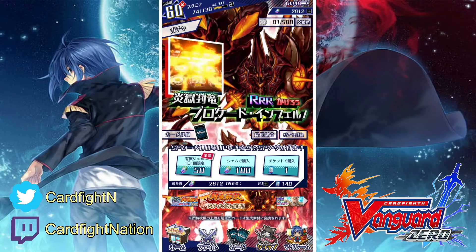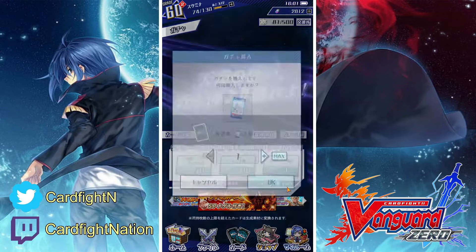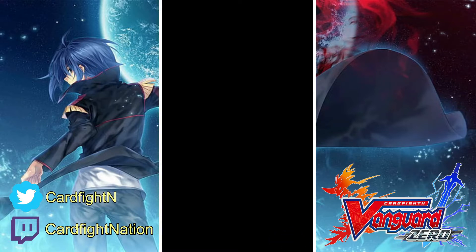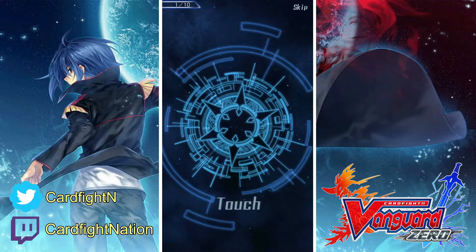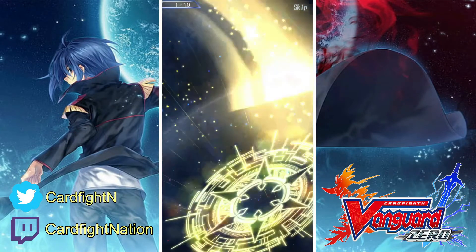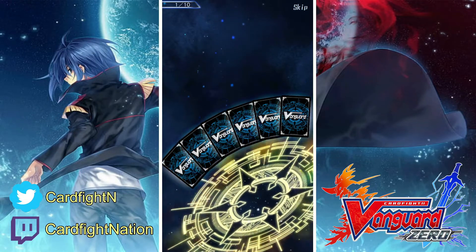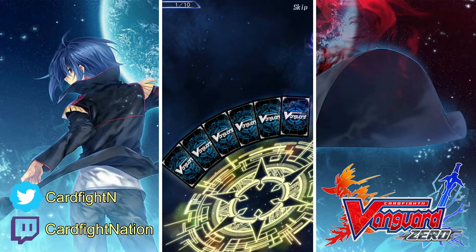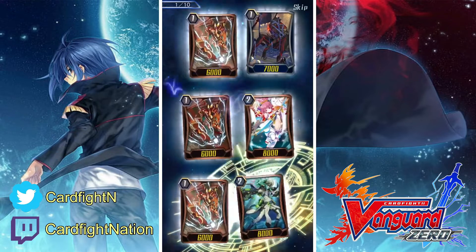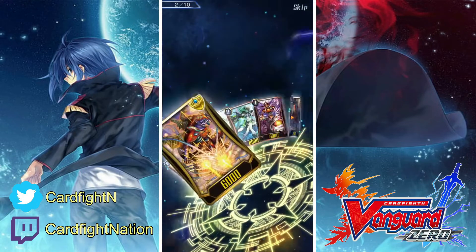For this time I'm just going to be opening 100. So let's start cracking. I honestly think that Genesis might be the best support in this set, but it's just my opinion. We also have a sparkling system right now — the SP medal event like the previous one. You can exchange 100 medals for an SP triple rare of your choice in this set. One pack equals one medal, so you need to open 100 packs to exchange for an SP triple rare.